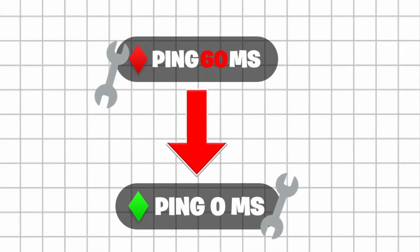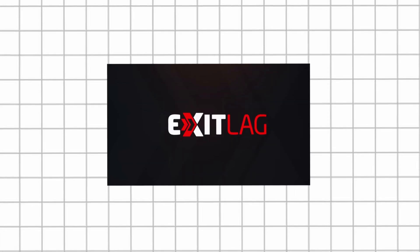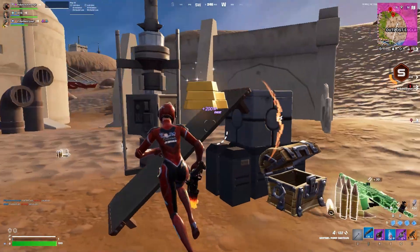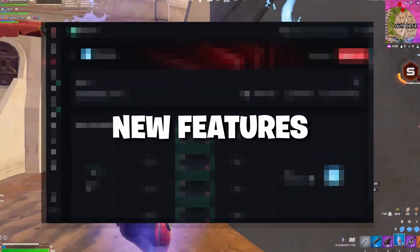Do you want to boost your connection, lower your ping, and finally get rid of those lag spikes in Fortnite? Exitlag has been trusted by competitive players for years, and in today's video I'll be breaking down exactly how it works, the best settings to use, and some new features they've just added.